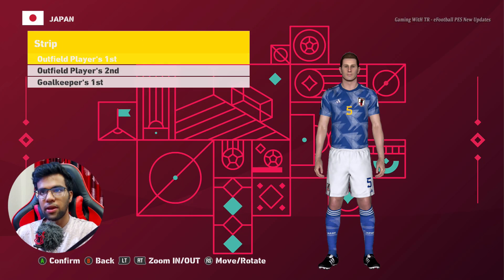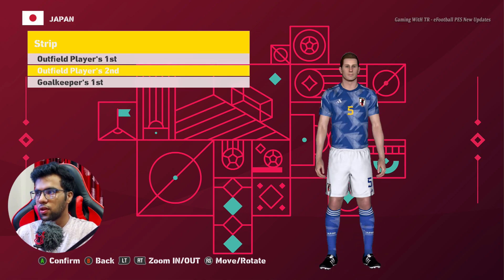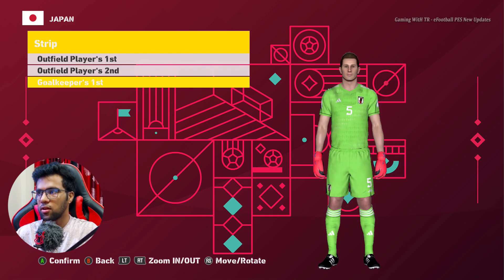Here is Japan. This is the home jersey, and this is the away jersey — oh, pretty cool! And this is the goalkeeper jersey.